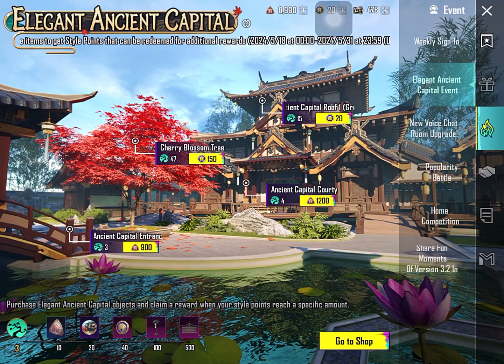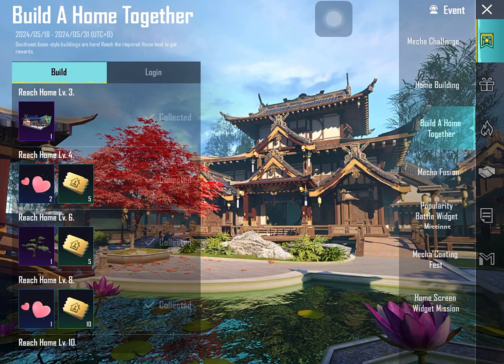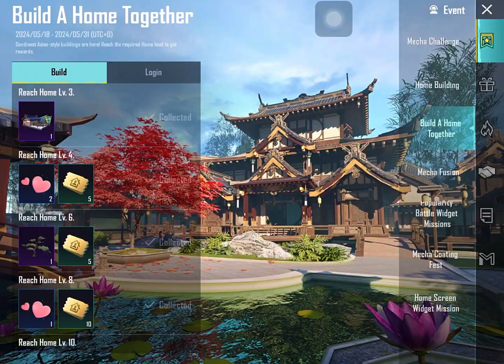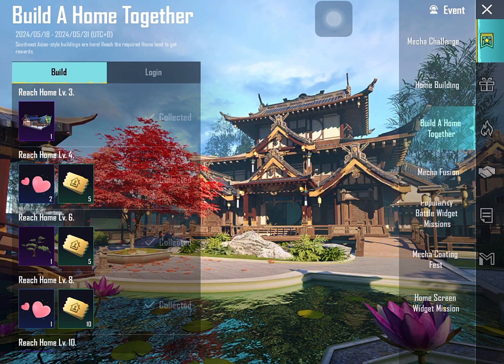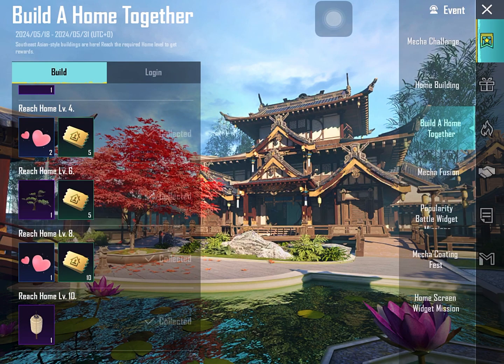This is a lot. So you can see many things for free. You can see events and build up. You can see all the things free. If you have level 3, if you have level 4, you can see reward. Level 5, you can see reward.